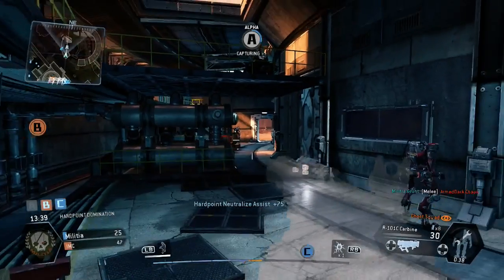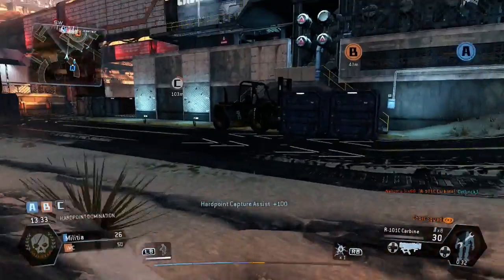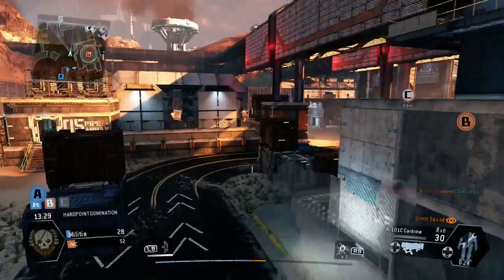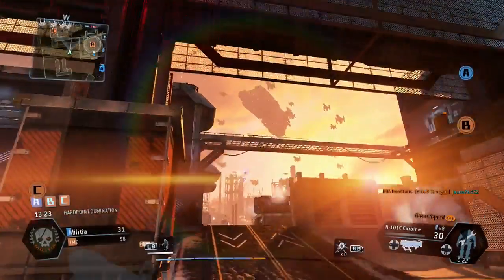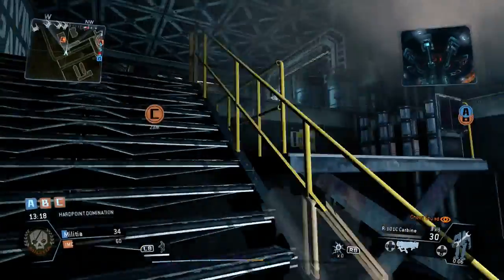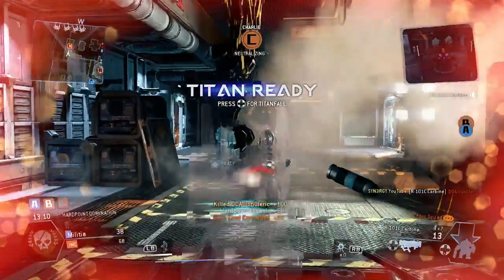The thing in Domination guys is a lot of people - say if the team's got B locked down at the minute - the only time you really want to challenge B is when you've got your Titans up. That way you can actually get the cap on it just by clearing it out. So you can see I'm actually moving straight over to C and ignoring B completely. I've just been hit by an Arc grenade, spraying a little bit - we can see him there and we take him out.